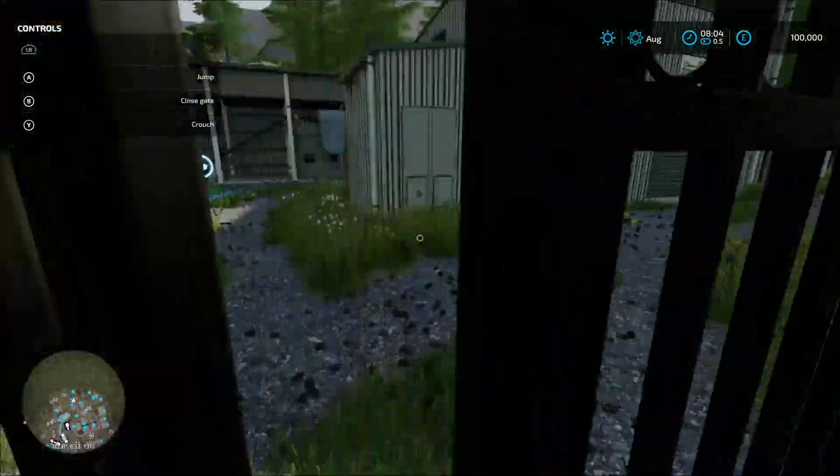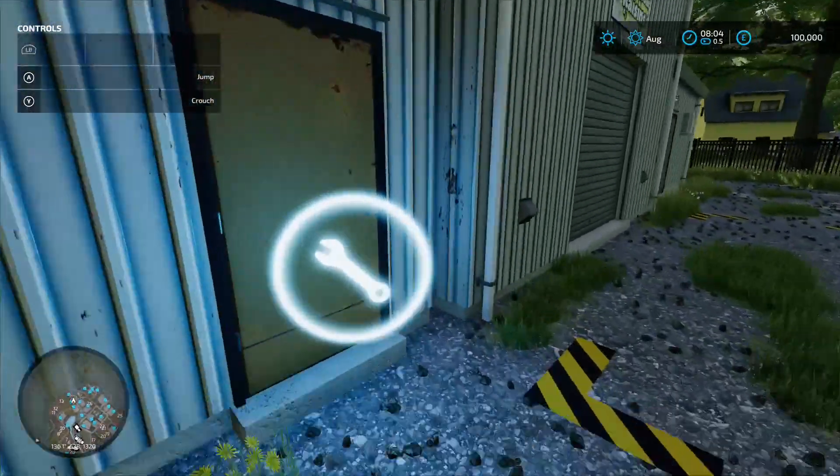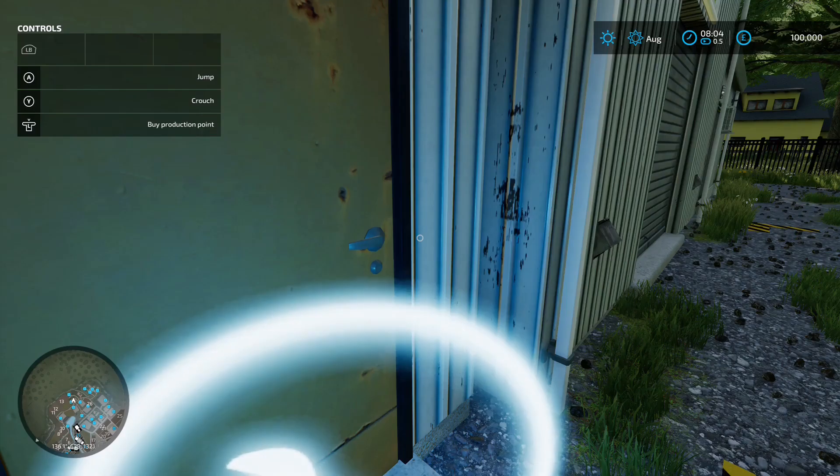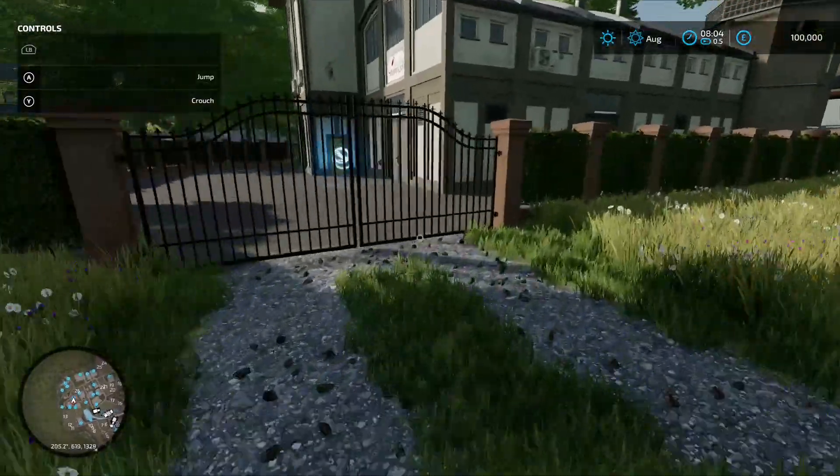Over the road we've got your grain processing factory. Open up those gates - loading-in point, production chain menu, pallet spawn point. 80 grand again.